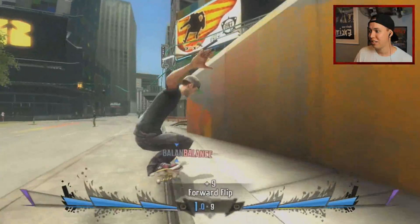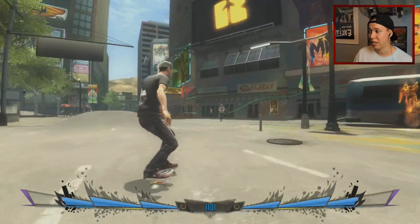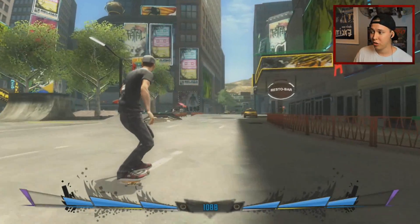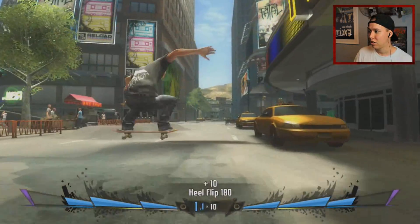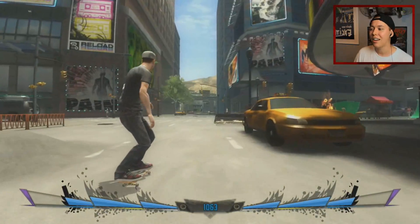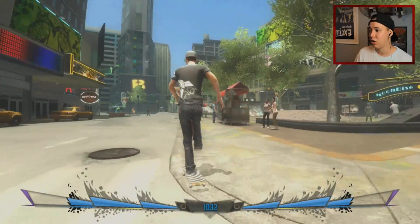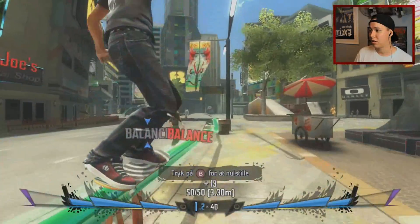It's a very unique game. We can do forward flips, which is amazing. And I also think we can do Impossibles, so that is really cool. But the skating itself, the animations, the physics — it's all kind of weird. But they tried to go a completely different route than the EA Skate games and the Tony Hawk games. They succeeded with that — gotta give them that.